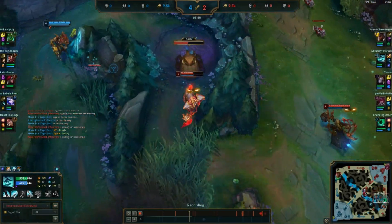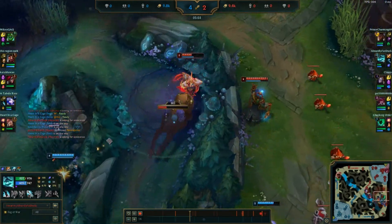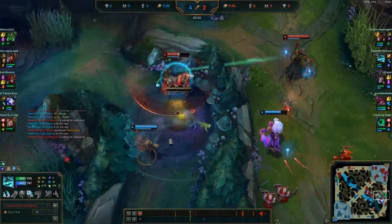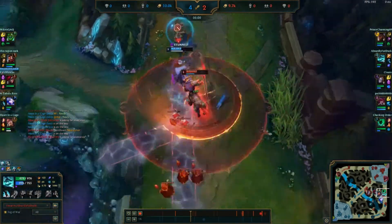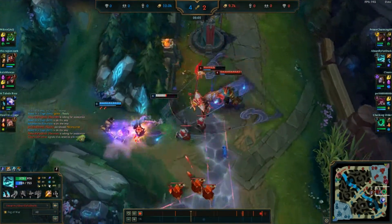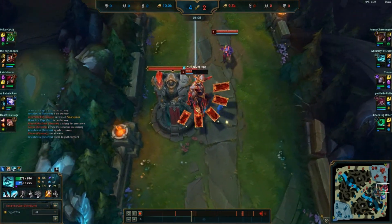Today I'm going to teach you about the power of flex picks in draft, and what I like to call champion modes. If you don't know what a flex pick is, it is a champion that can be placed into different roles. These kinds of champions can create huge advantages in draft because the opposing team does not know where that flex pick is going to end up.